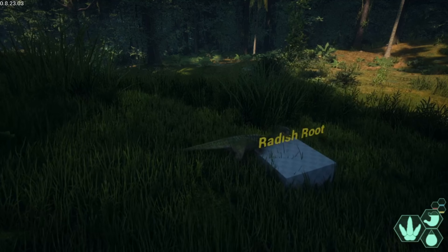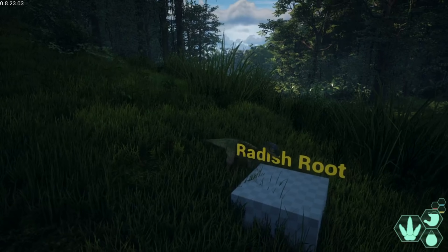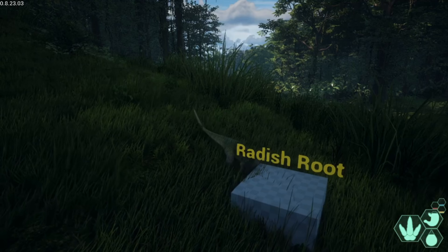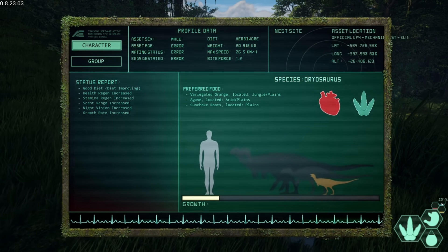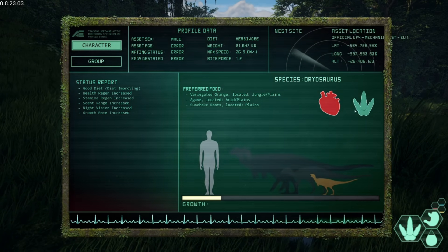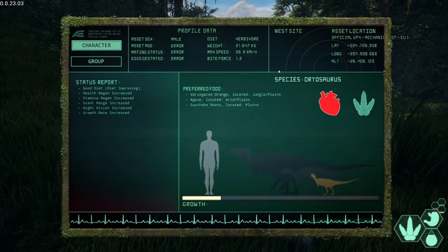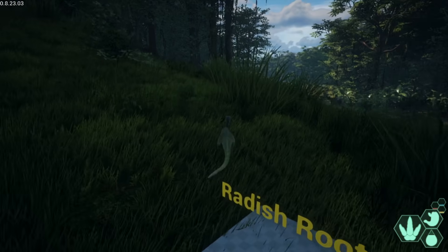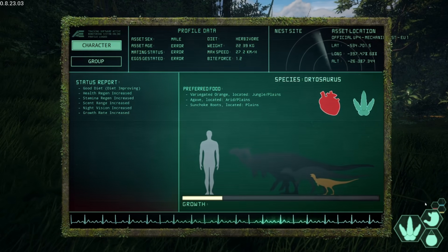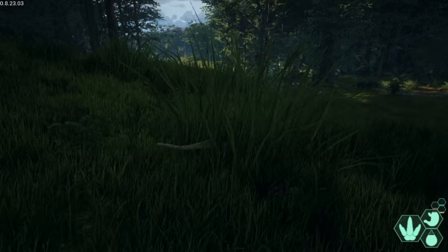It doesn't quite seem like one nutrient is going up over the others - my food bar is going up but that's it. Let's fill up on this Radish Root for now and see what it does to our diet. After eating, the nutrients don't seem to change - they're going down to 19, which is concerning because I don't know how to fix that. But everything still says 'diet improving.' You know what - those might each correlate to one of the foods: the orange might be one color, the agave might be blue, and the sun choke roots might be red.